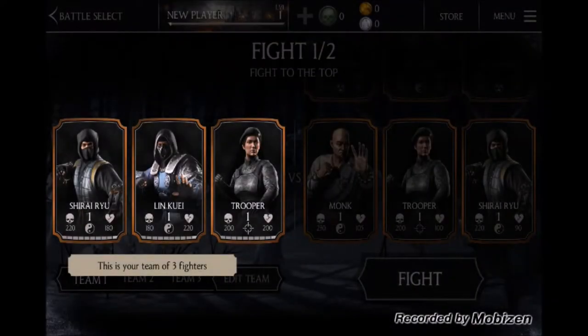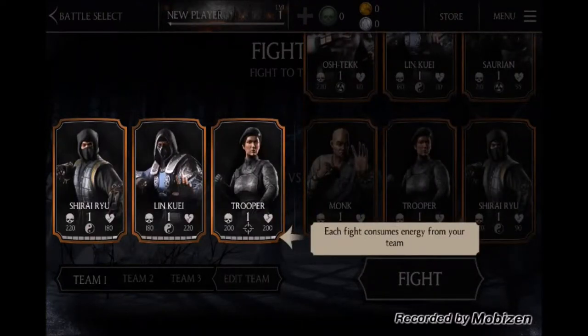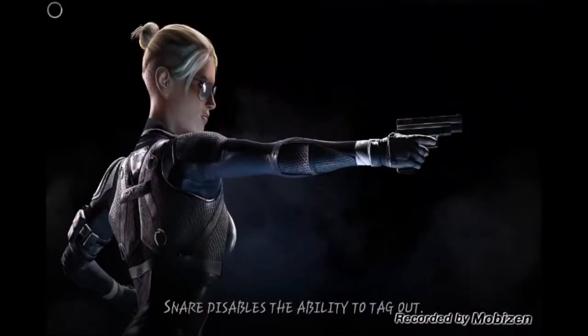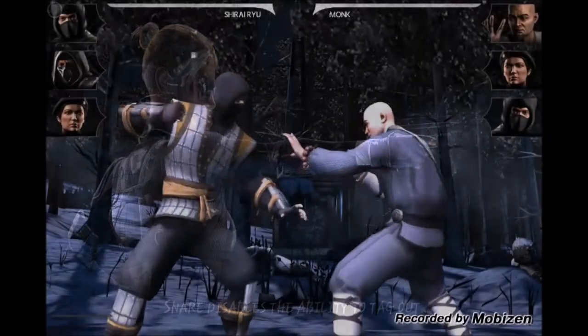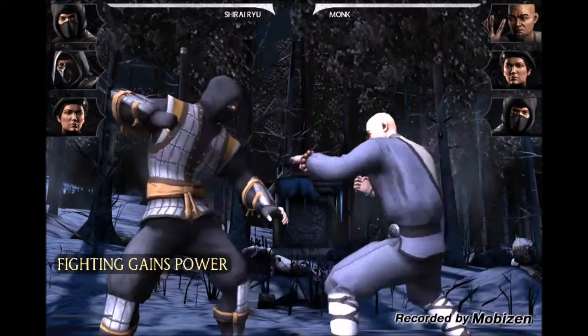Hey guys, this is Gurjap from Punjabi Gamers and today we are going to be playing Mortal Kombat X. This is my first time playing, so this is the enemy team and that's my team on the other side. Each fight consumes energy from your team — tap fight to play. This is like the tutorial, so let's see how this game goes. Remember, don't judge me, this is my first time playing.